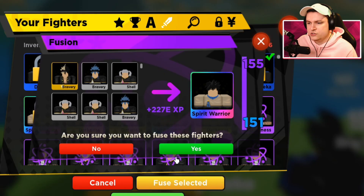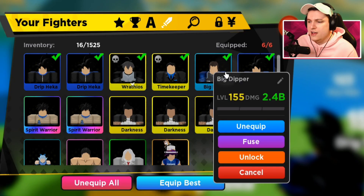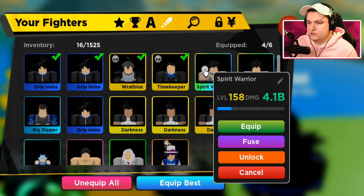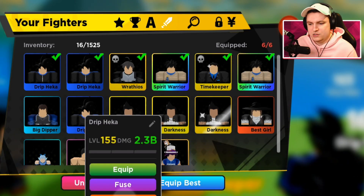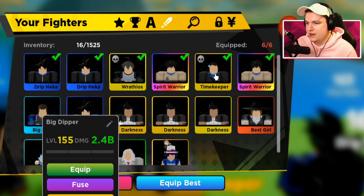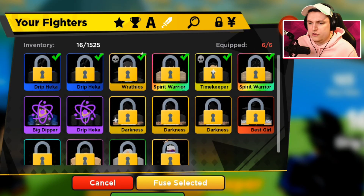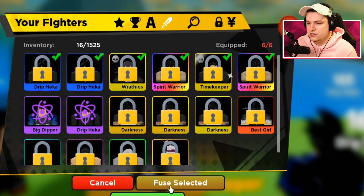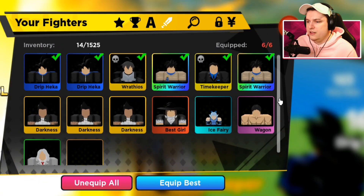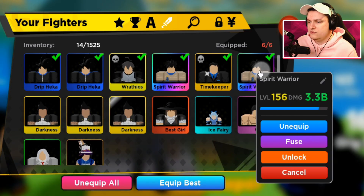So we're just going to go ahead, select and fuse all the bad units, get to level 155. That means I can get rid of Big Dipper and Drip Hekka, and equip two new Spirit Warriors, which is very, very nice. I'm just going to go ahead and fuse this one in there. And now he's at a nice level on this Spirit Warrior, getting up to 3.3 billion. So that's very nice.